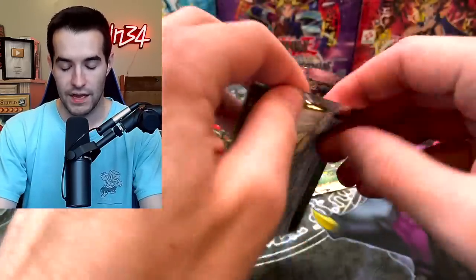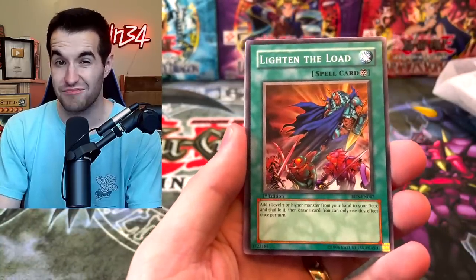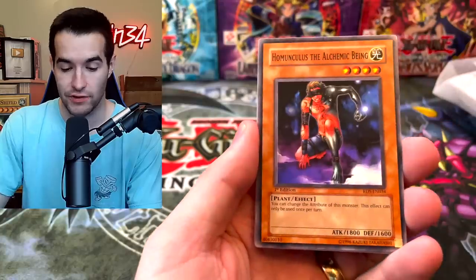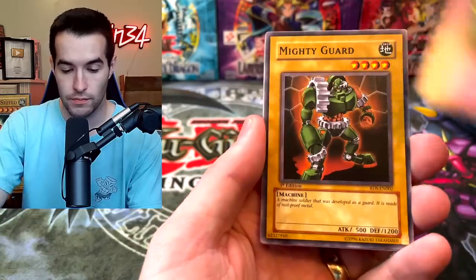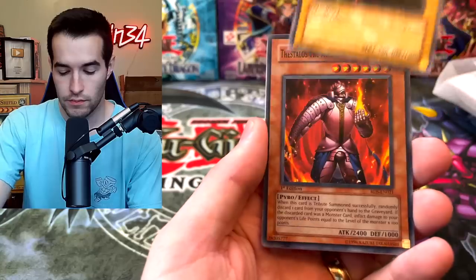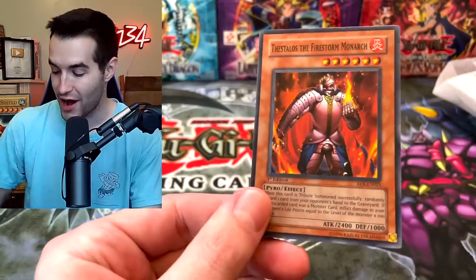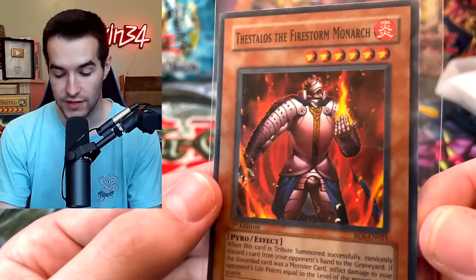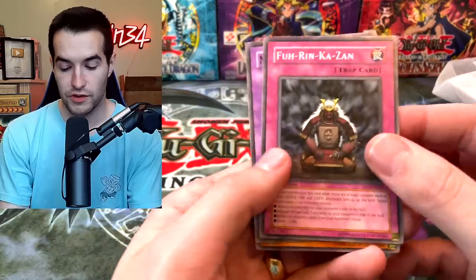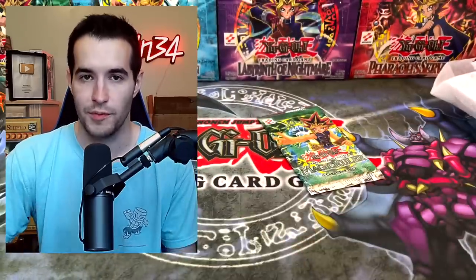We are almost at a hundred thousand subscribers! I think we'll be doing a live stream going to a hundred thousand probably Monday — we'll go live and stay live until we hit it, and then a Retro Pack 2 opening probably the next day, which is going to be incredible. From the next Rise of Destiny pack we pulled Thestalos the Firestorm Monarch — a super rare, one of my favorite super rares from the set, and an absolutely awesome ultimate rare as well. And we got Mokey Mokey King and Mokey Mokey Smackdown — gotta love the Mokey Mokey cards.